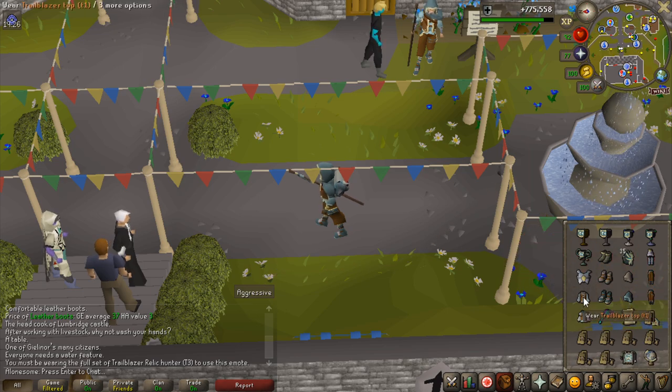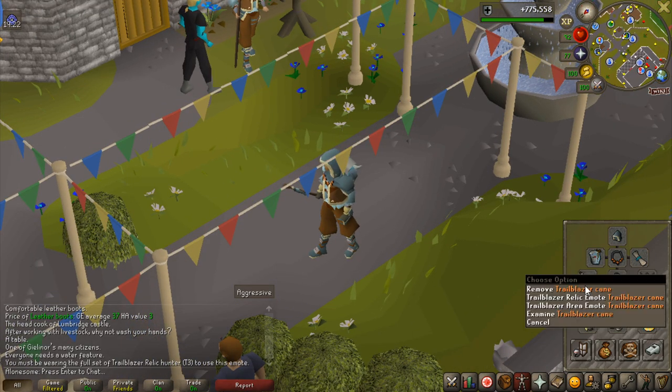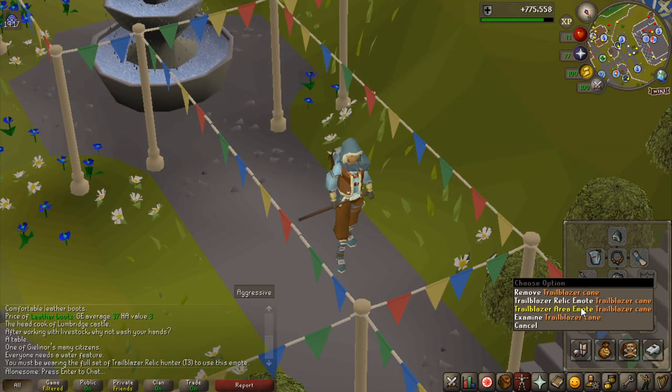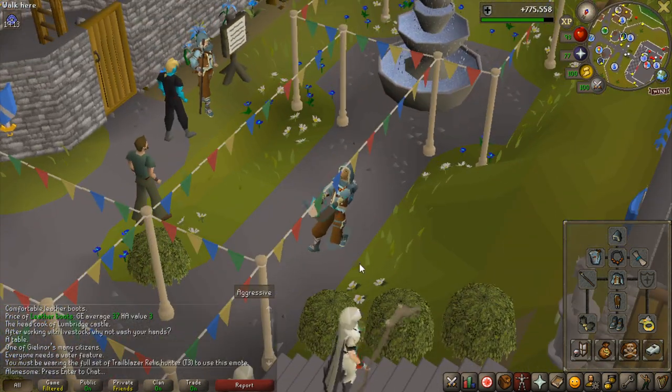I was missing the boots — there we go, now that's the full set. The relic emote is the one that plays when you unlock a new relic, and the area emote is the one for unlocking a new area. That's pretty neat — I kind of like that.